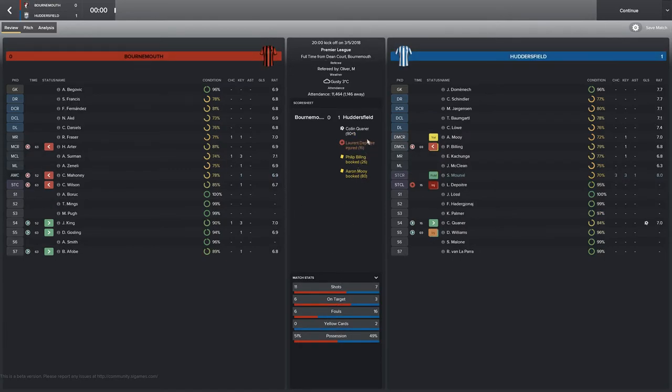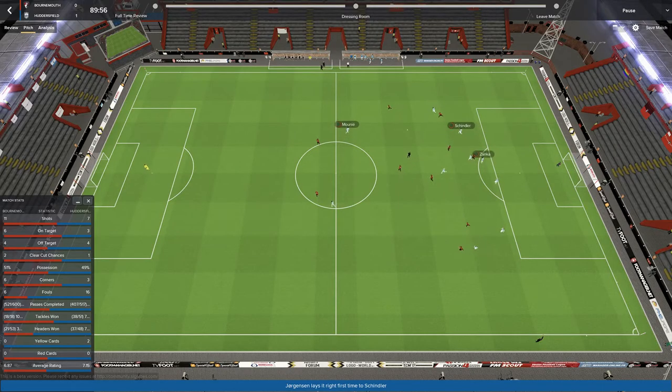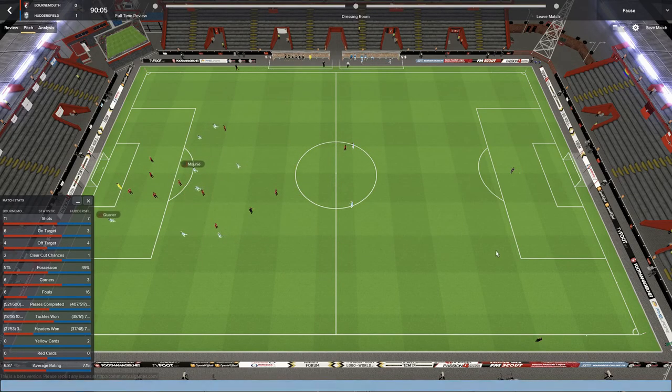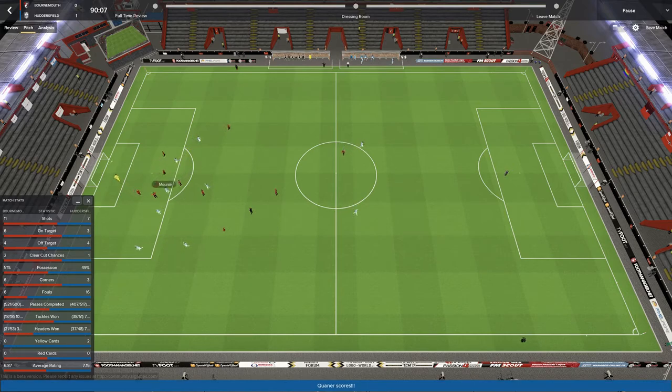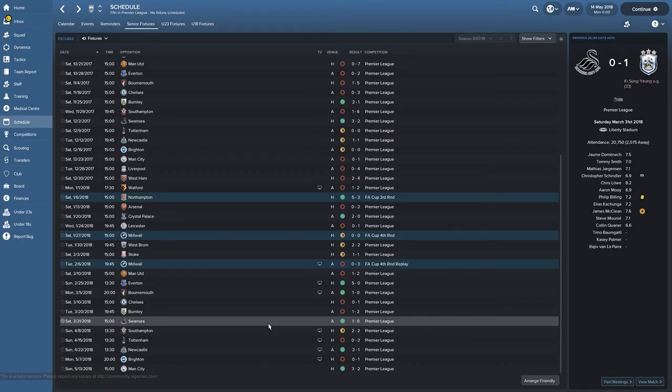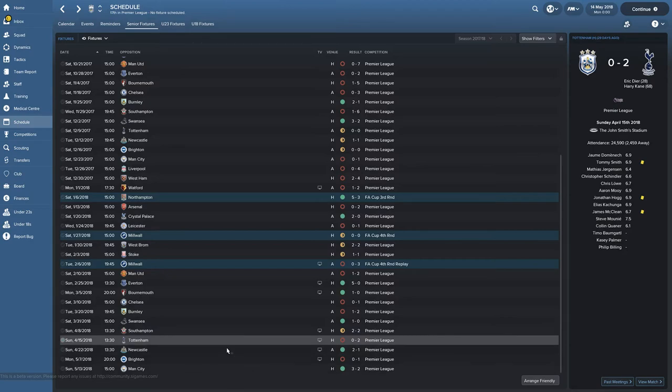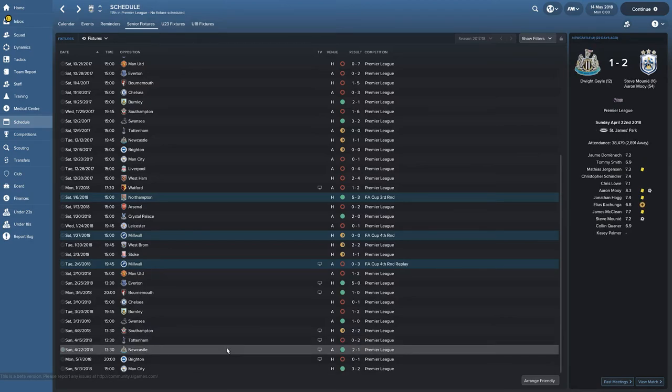Next, we got a win against Swansea from an own goal; our defense was really strong. Schindler missed a penalty but we made it through. We drew against Southampton, lost against Spurs — not a surprise really. We won against Newcastle, which gave us that boost, with Steve Mooney and Mooney scoring a goal each. This was a crucial game — the second-to-last game of the season — and we were 19th. I really thought we'd lost it.